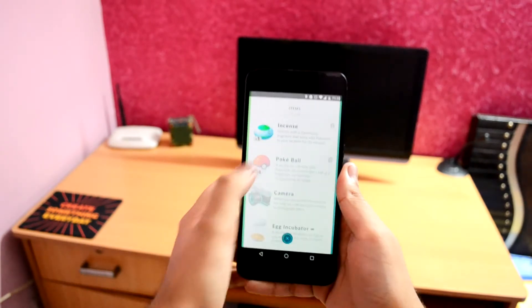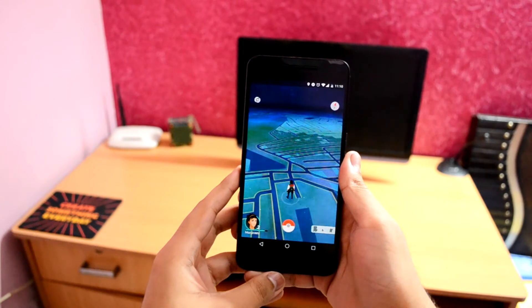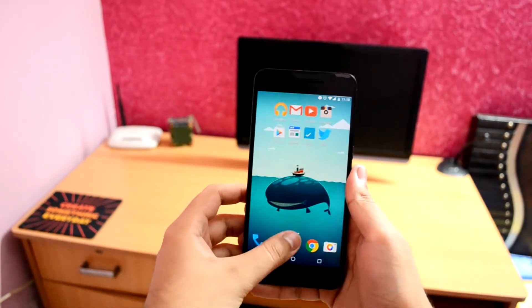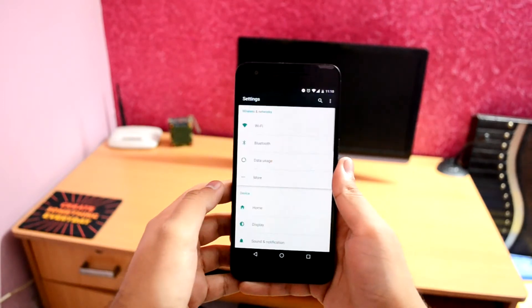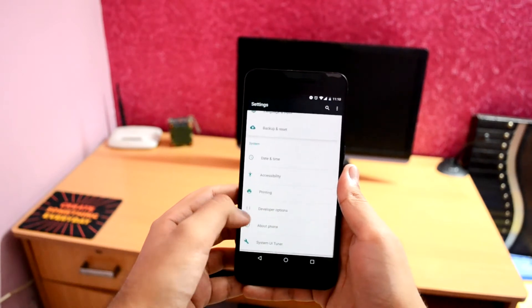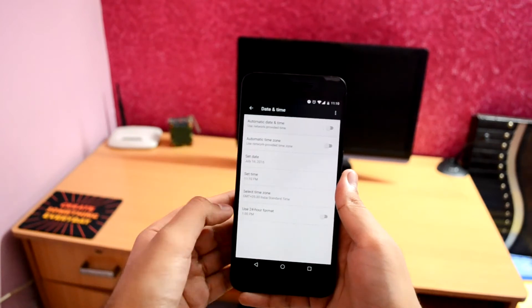To get unlimited incense and to increase the time for which the incense lasts, first enable your incense. As you can see, I get 30 minutes of the fragrance. Next, just minimize the Pokémon GO application — don't completely close it — and go into the settings of your Android phone, scroll down, find Date and Time, and tap on it.